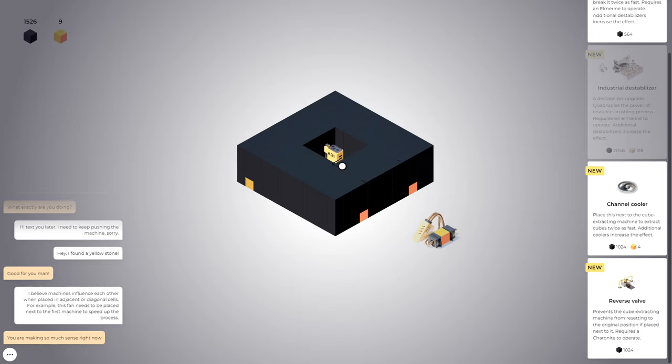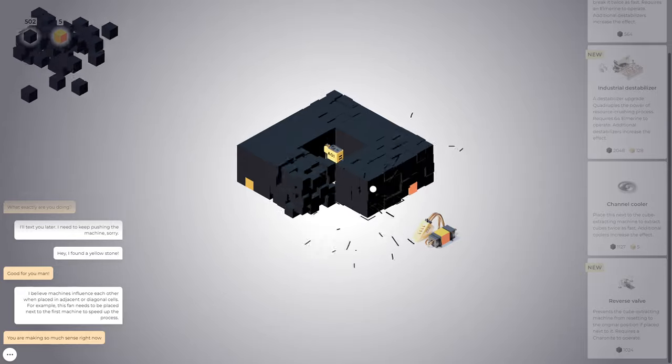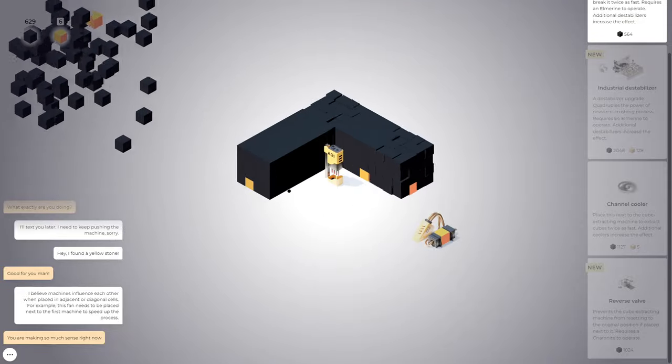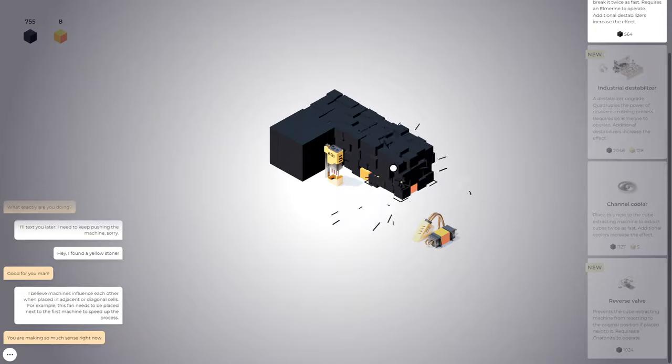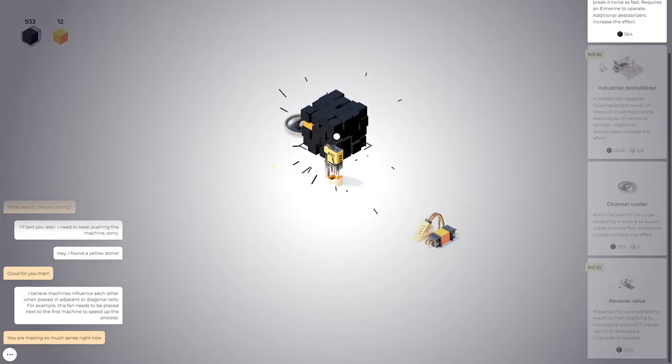'Place next to the cube extracting machine.' Okay, this extracts the cubes from the ground, so I don't have to hold it down as long — which I like. I'll put this here. So I actually have to put it in the radius — there's like each block. I get one less cube but it's double speed. Seems okay. Maybe you can apply it to a different A01 over here, but I don't have enough of the reverse valve. I'll get that.